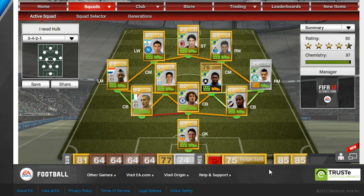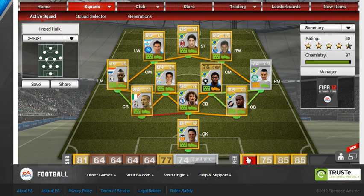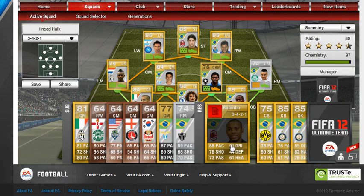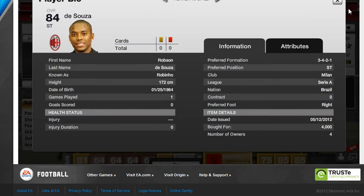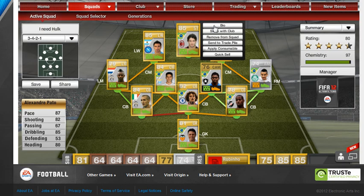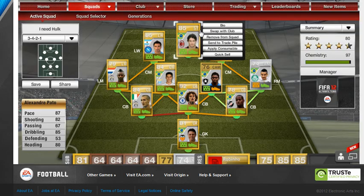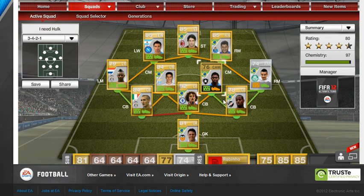Up front we have two options. We can either use Robinho, who cost me 4k, or we can use Pato, who cost me 3.1k — 87 pace, 82 shooting, 80 heading, 85 dribbling, 5-star skiller. Brilliant player. I actually prefer him to Robinho, but I wanted to try Robinho out.